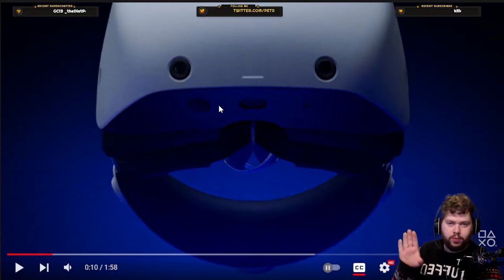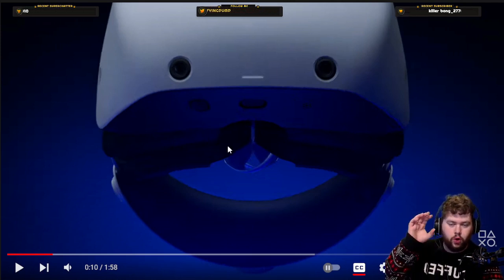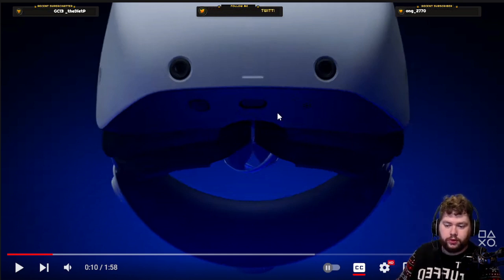We get a nice look at the PSVR 2 headsets and the Sense controllers as they're floating around. We're finally getting a nice from-bottom view of the PS VR headsets, although we've seen this in the recent previews. This is where your see-through button is and your power button, as well as your scope adjustment button. There are three of them down here.